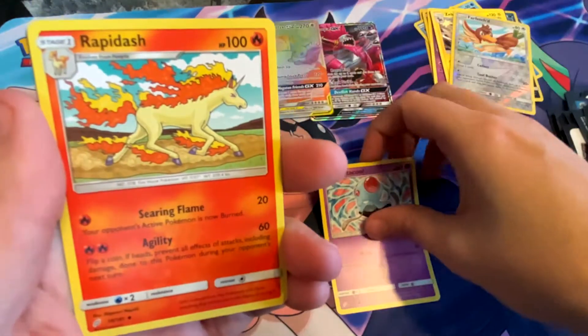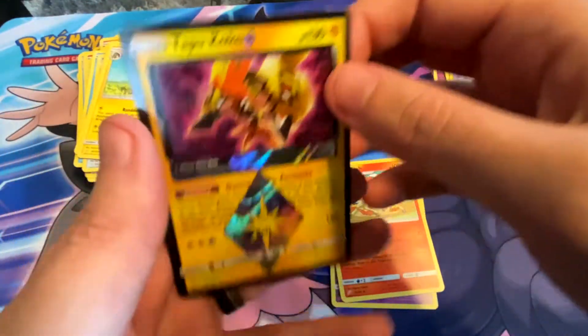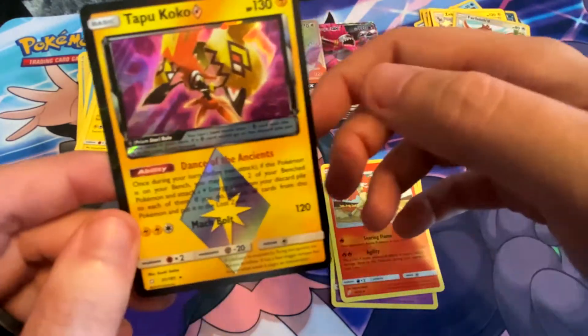Tentacool, Rapidash, and a Tapu Koko — hey, these are a sweet design, I really like these cards!